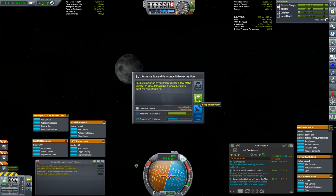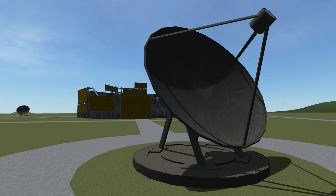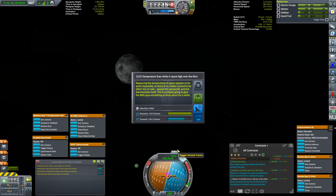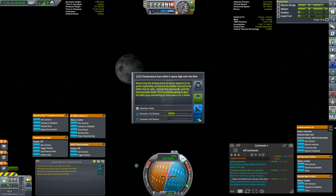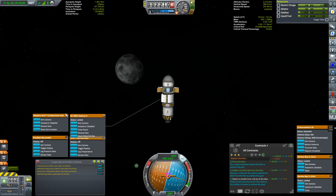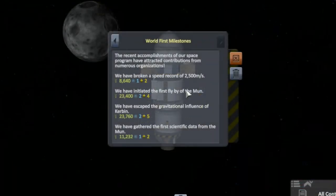Pressure scan gives me 15.1 science to transmit, and I do have a 40% science transmission bonus thanks to my upgraded tracking station. Temperature scan — we'll transmit that. We've now completed part two of the contract to collect scientific data from around the moon. We also have some milestones: broken a speed record of 2,500 meters per second, initiated the first flyby of the moon, escaped the gravitational influence of Kerbin, and gathered the first scientific data from the moon.